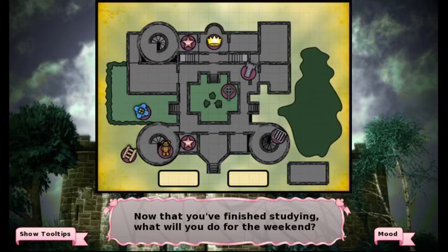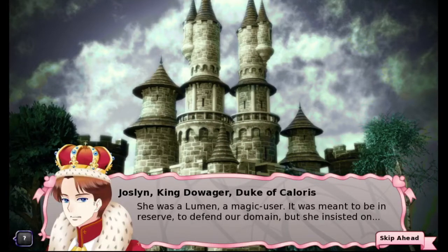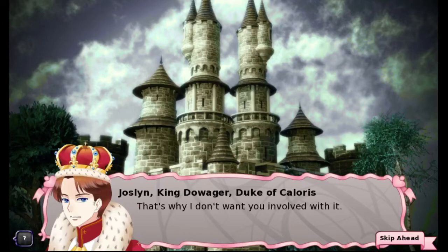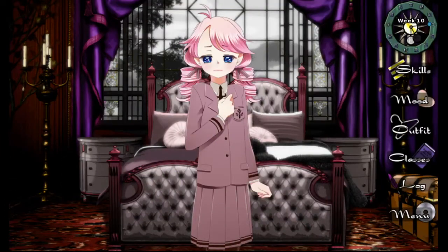And we are going to do a story-related one this week. We are going to talk to our father. "Dad, what really happened to Mom?" "She was a Lumen, a magic user. It was meant to be on reserve to defend our domain, but she insisted on — you don't need to hear that. She used magic. It drained her strength. She thought it was harmless, and it wasn't. Eventually, her heart just stopped. That's why I don't want you involved in it." Alright, well, thanks, Dad, for that. That was lame.